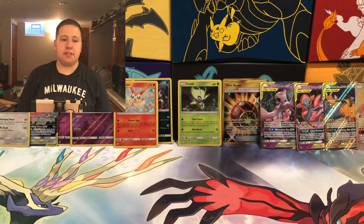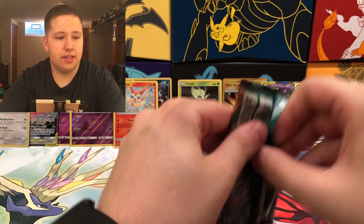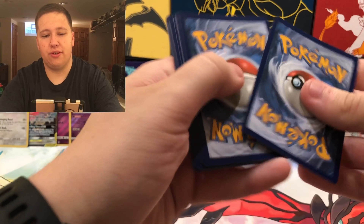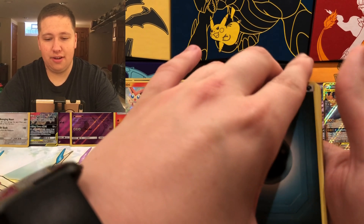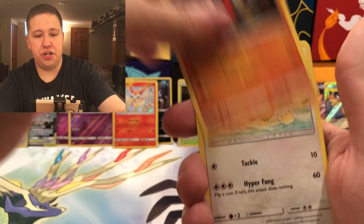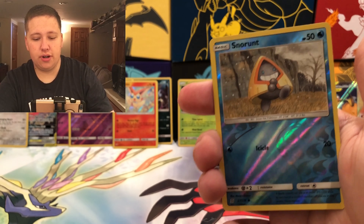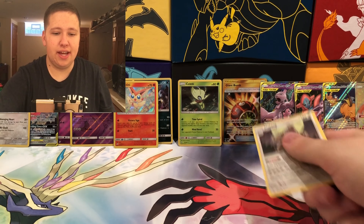Final pack: Energy, Weakness Guard Energy, Stadium Nav, Gabite, Bidoof, Skawovet — and a Snorunt Reverse. And then we have the Slaking Holo! That's pretty cool. There we go — Slaking Holo. That's the box. We're going to get everything together and summarize all the pulls.